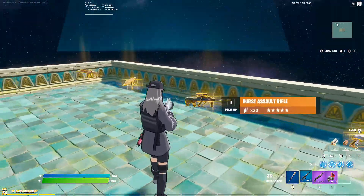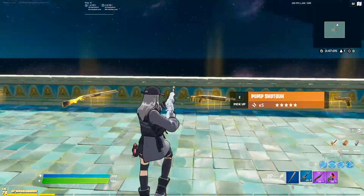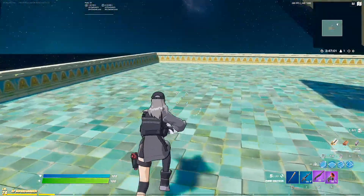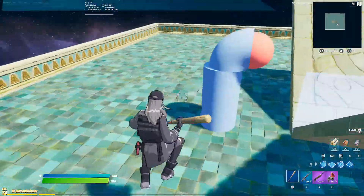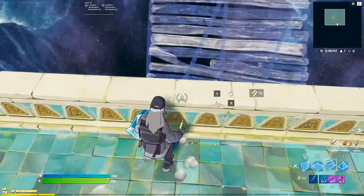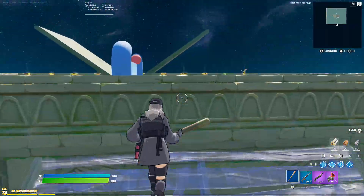We've got gold scar, gold AK, gold Aug, whatever this new gun is, gold tack, gold lever, gold combat, gold pump, deagle, flint knock, and shockwave — just maybe if you're trying to get some montage clips. But other than that, everything kind of matches up well. I really like the floor, the side rails, and out here the walls — everything just matches perfectly together.